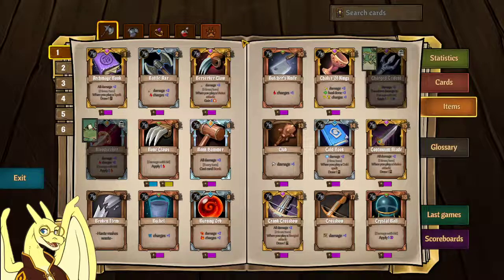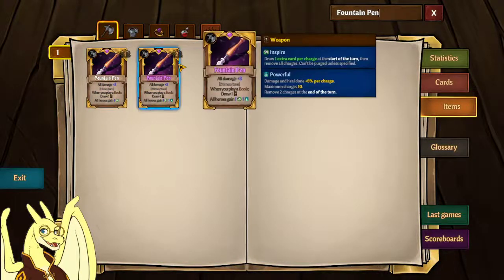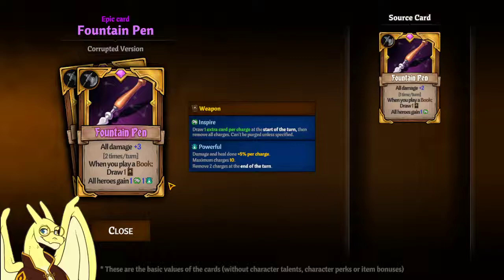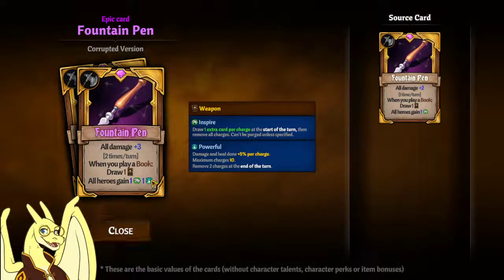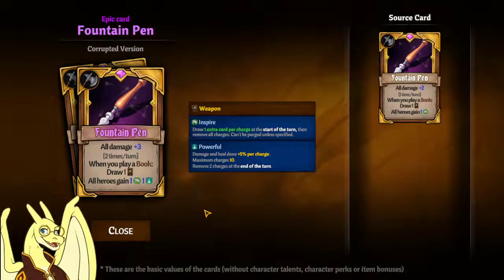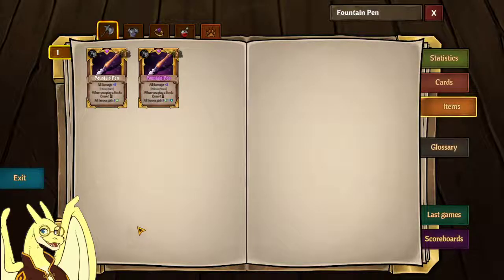Some of the more fun ones: if you find Fountain Pen corrupted, it can almost win the game for you. Two times per turn, whenever you play a book, you draw a card and all heroes in the party gain one extra draw and one Powerful — that's like giving everybody two extra cards per turn. I've even played this on Brie because it's so good, with Brie playing Battle Plans and giving everybody two extra draw per turn going first. You can see how good that is.